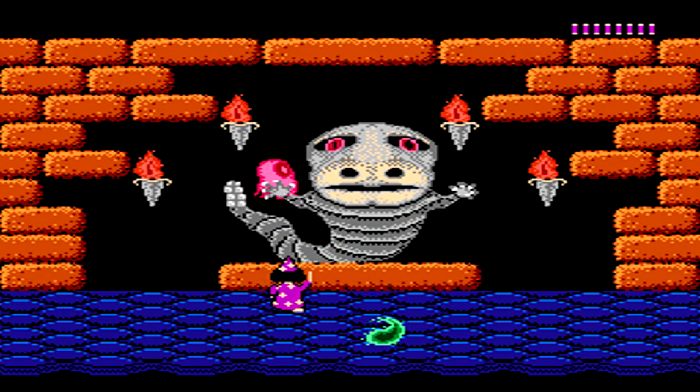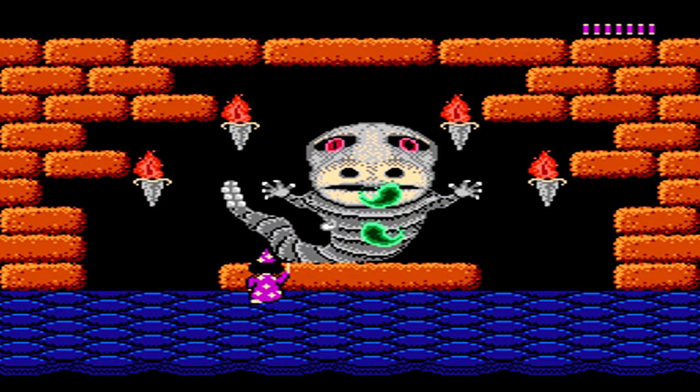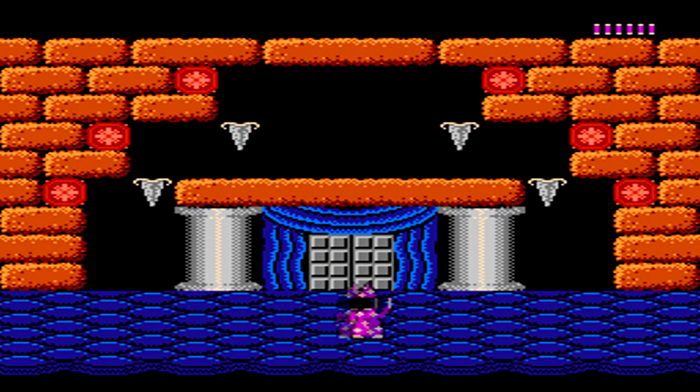For the final boss, go to the left and destroy the tail and the left hand. You'll also destroy the pink ghost in the process. Once the tail and the hand are gone, just stand right here and keep firing upwards. The right blast won't be able to hit you, and you'll be able to keep hitting the left eye over and over again to defeat the boss.